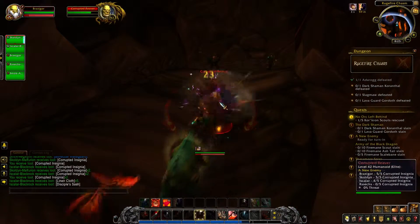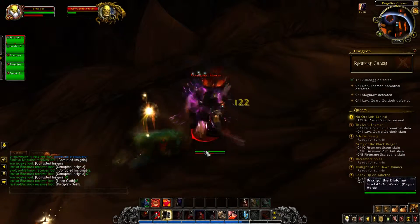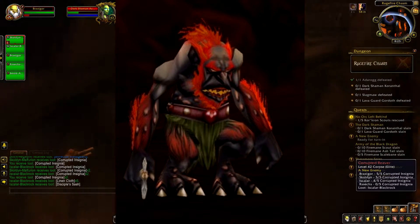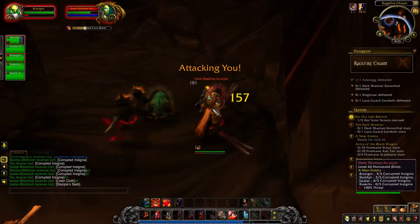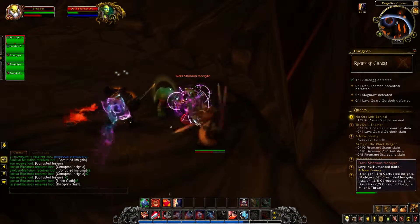Before we move on to the here and now, let's take a look at the Chasm's history. It was once home to a band of Troggs, the Ragefire Troggs. Those Troggs mostly left Orgrimmar alone, up until the point that the Searing Blade set up shop in the chasm. They planned to attack Orgrimmar, because they are evil and that's what evil people do. Thankfully, those guys got repelled by a group of adventurers.